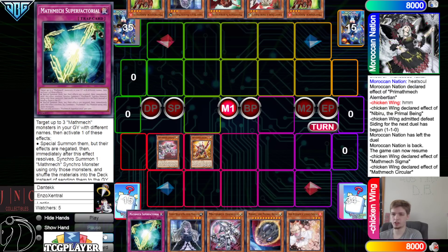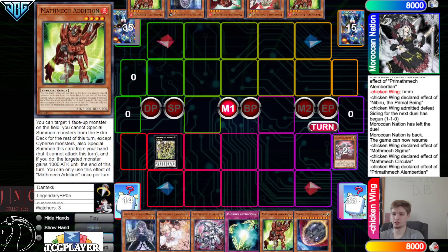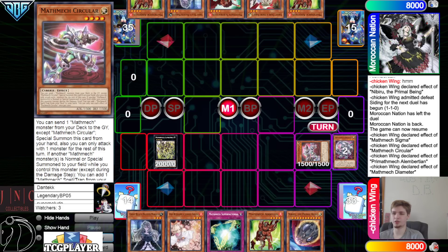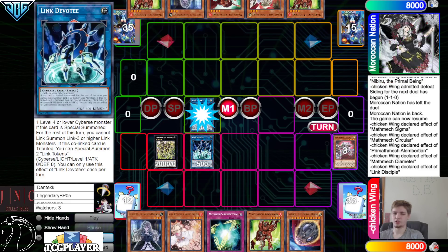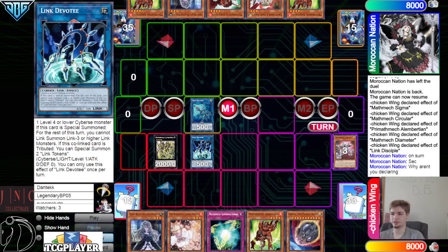Overlay — make Albert. Albert effect detached — go search for a Mathmec card — searches Addition. Normal summon Diameter — Diameter effect summon back out from graveyard, brings out Circular. Use Diameter to make Disciple, then use Circular to make Devotee.